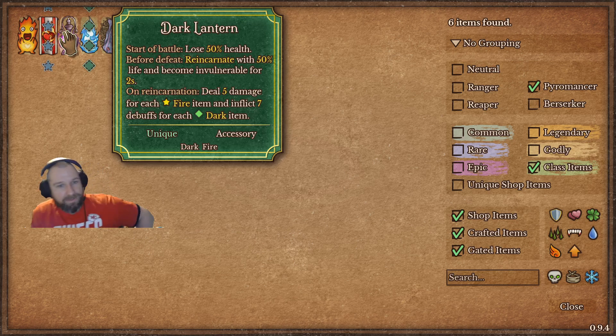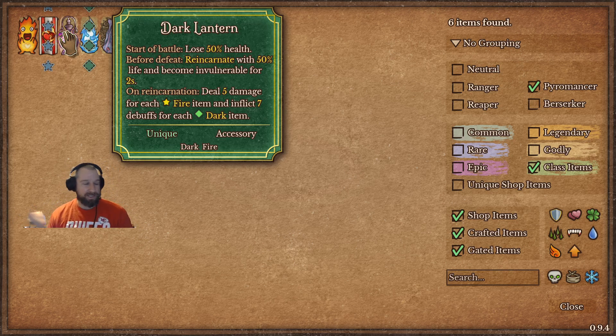Up next is the Dark Lantern. This ties into the reincarnate mechanic. Interestingly, the mage is good at generating a bunch of health, but the Dark Lantern cuts that in half — however, you get to come back to life after you die the first time. The neat synergy is if you have ways to gain health, you start at 200, fall to 100 because of the Dark Lantern, but then heal back up to 200. It's like gaining a bunch of health along the way, so it tends to tie into vampire mechanics.